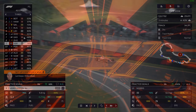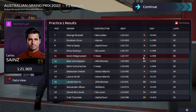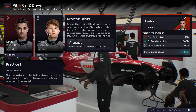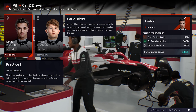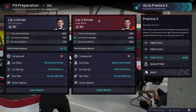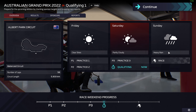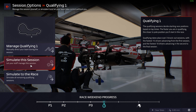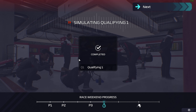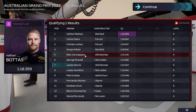Practice session one is over. We were not looking at times because we were on the hards, so that's not what we were using that session for. One tip: if you have a reserve driver you want to rank up, letting them drive in practice session one will help them level up quicker. Heavy rain is forecast for the race, so it looks like we're going to be on the wets. We'll simulate Q1 because we should get through.